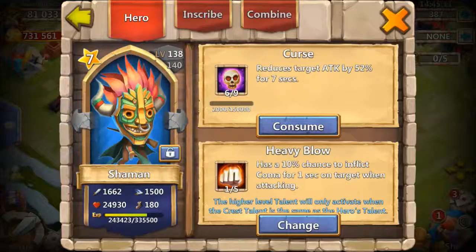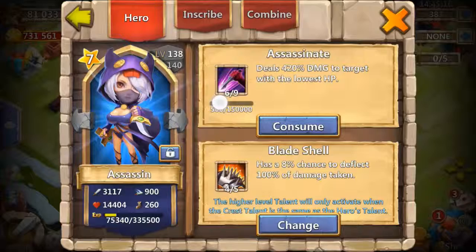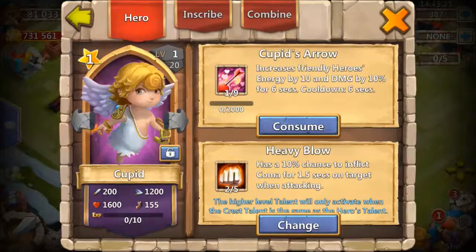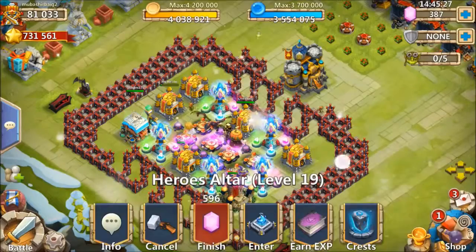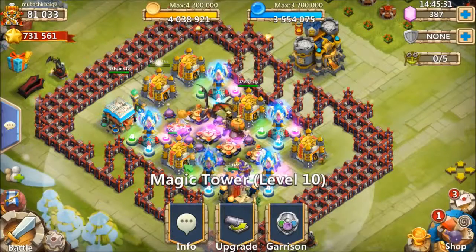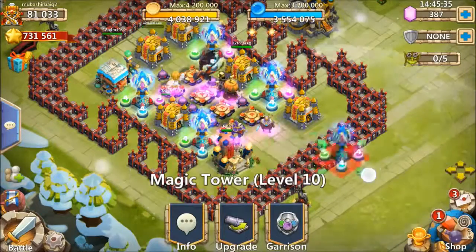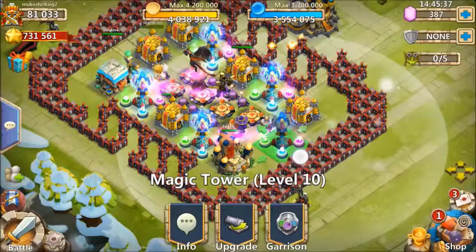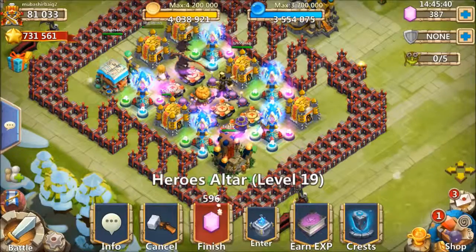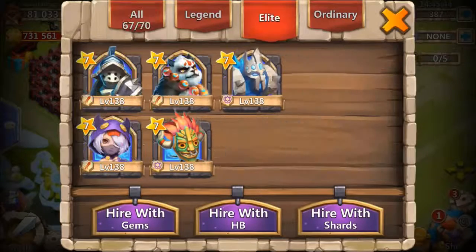6 of 9 Ice Demon — so I have brought my blue heroes to 6 of 9 as well, all of them basically. It's just the skill that matters that changes the level; it's kind of inefficient.